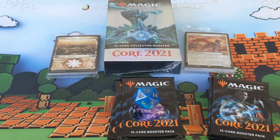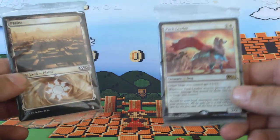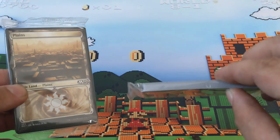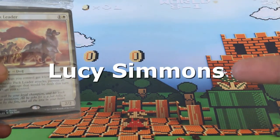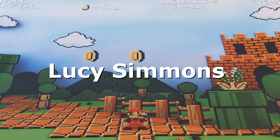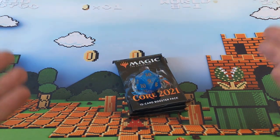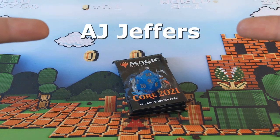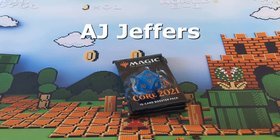Let's start cracking these. The winner of the land pack and the foil card — and whatever else is in here — congratulations, you have won both of these things! Next up, the winner of the die and the contents of these three packs — congratulations to you as well. Now let's see what you won.